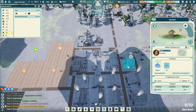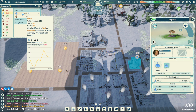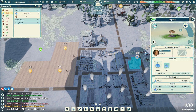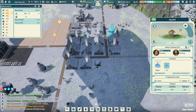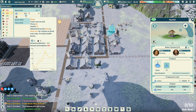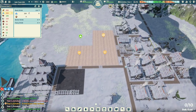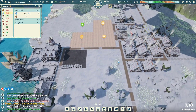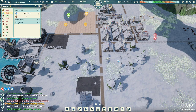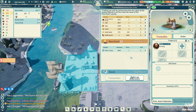Seems like we're pretty low on water. Annual production is 300, annual consumption is 366, so we need to hire another water carrier. Without a water carrier, I don't think there's any other trade to be done here.